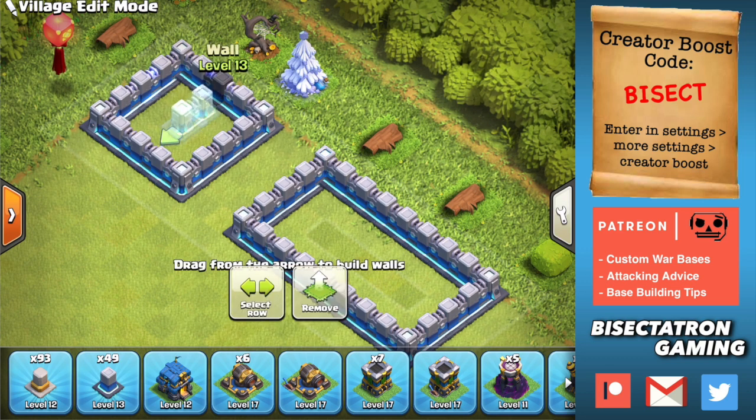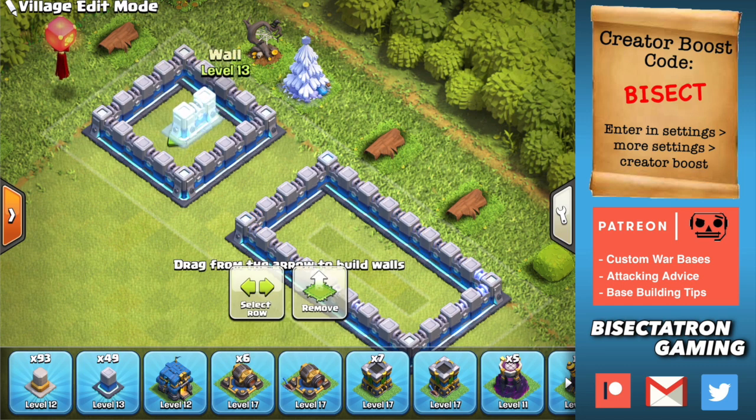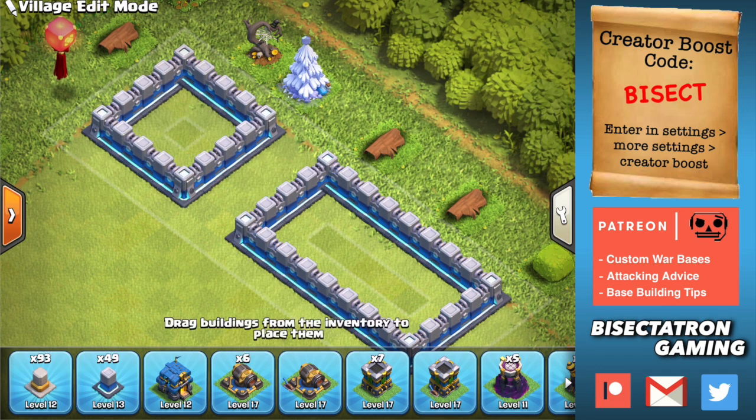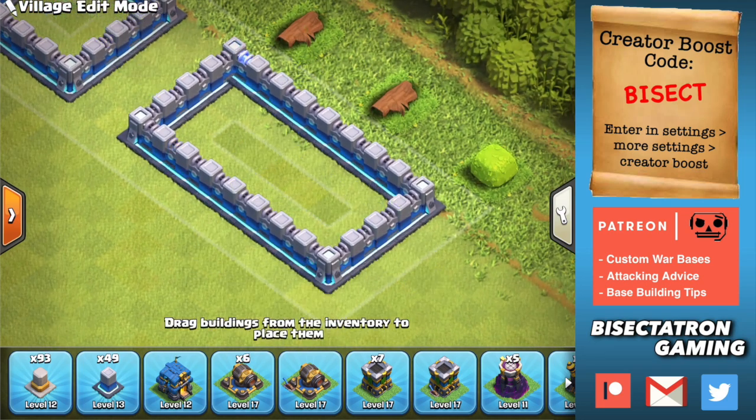A few definitions. I'm going to call this a 3x3 compartment — some might call it a 5x5. I like to define it by the inner area, not the total area of all the walls. So this is a 3x3, and this one over here is going to be a 3x7.